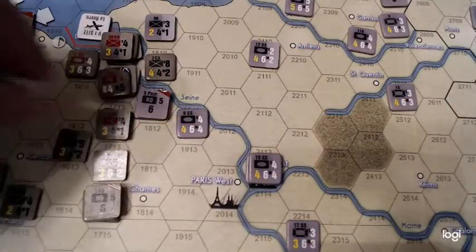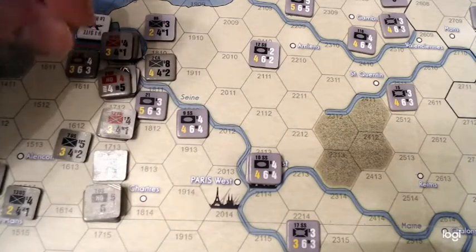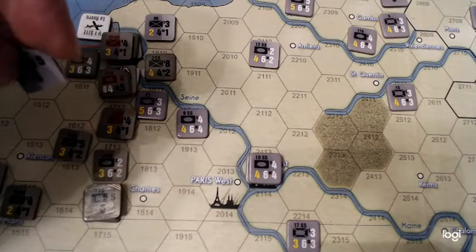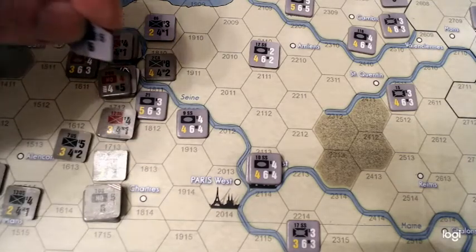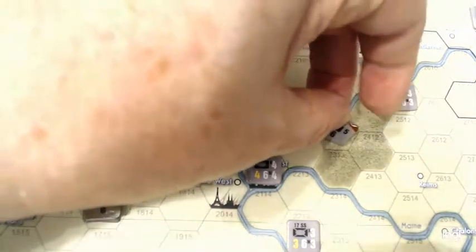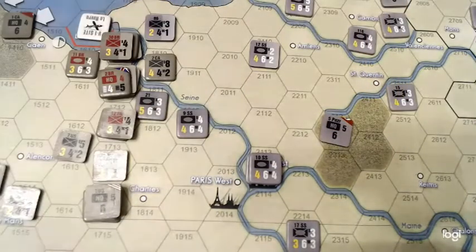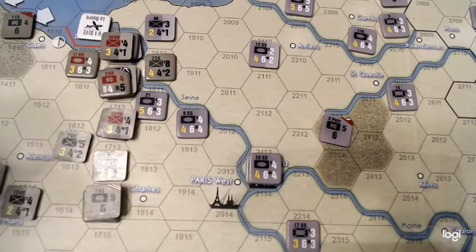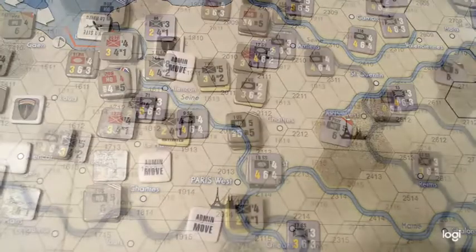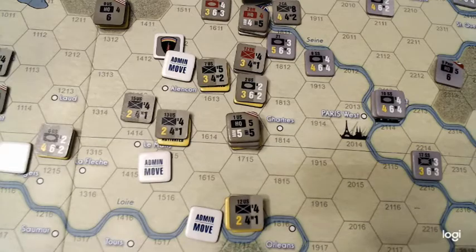With the German reaction, I'll go ahead and pull this guy out. Give him a move and the admin move. So that's going to be three, four, five, six, seven, eight, nine. That's the end of that — so we'll see who goes next. I'll add activation. Okay, I'm activating the first army and I've marked the units we're going to go with.